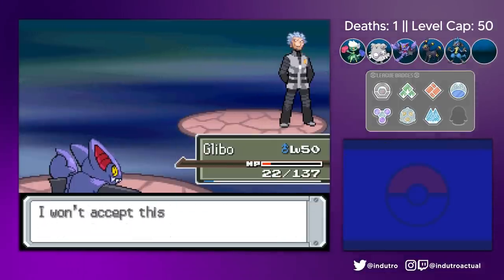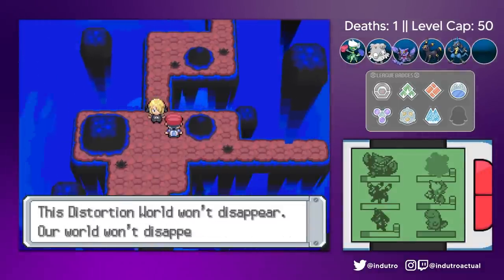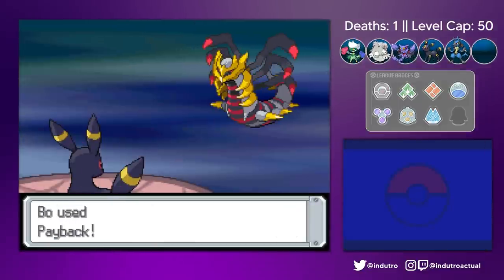Honestly, I was just glad I only lost one Pokemon here — I was really dreading this fight. Best Waifu healed our team, and off we go to defeat Giratina. Bo scored two Paybacks — nice and easy.